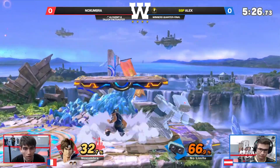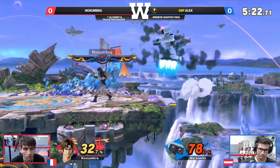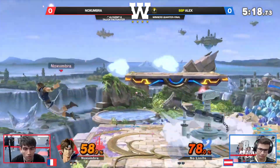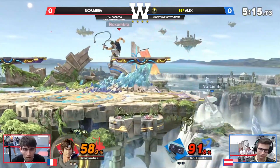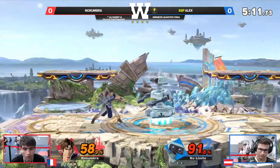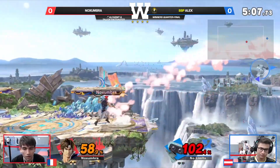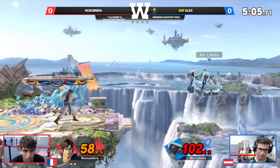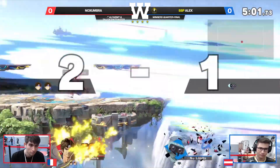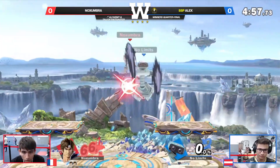One thing I love about the Belmonts as characters is their ability to extend the corner to almost the other side of stage, but still keep you in the pressure, maintain advantage, push you back in the corner, and get some insane lead trapping. It's a moment I love seeing with this character. Upset alert: Crepe Soleil has lost to Matteo — both of our guys that we had on stream — in a 2-1. But right now, Noxumbra is looking to make it a 2-0 over Alex.